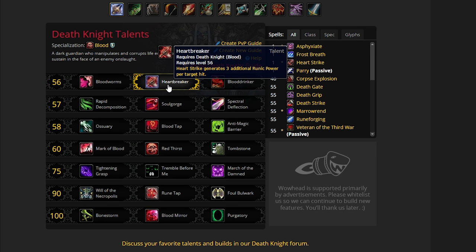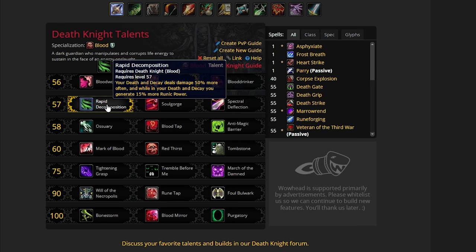Really when you're playing Death Knight, especially in raids and dungeons as well, it's really all about those Death Strikes. So when you get 3 additional runic power off Heart Strike, this is great. Rapid Decomposition is next — your Death and Decay deals 50% more damage more often, and while in your Death and Decay you generate 15% more runic power. Another talent choice that's going to generate you more runic power, which lets you use more Death Strikes.